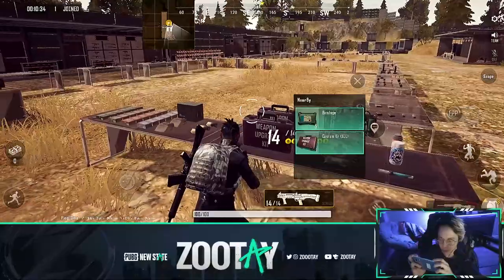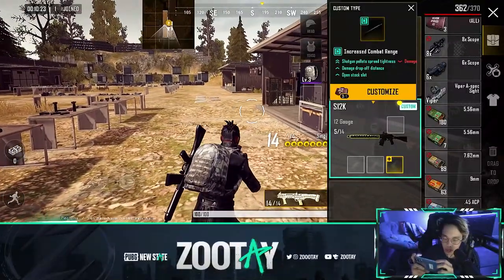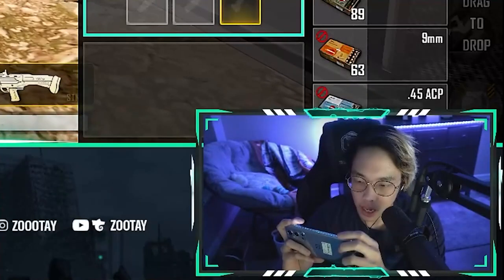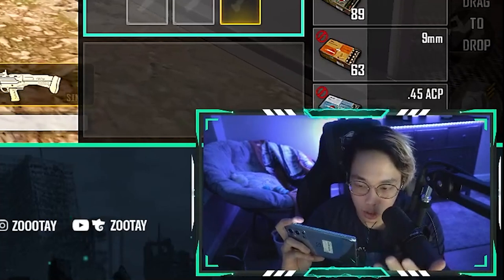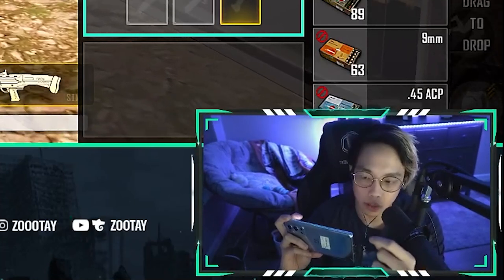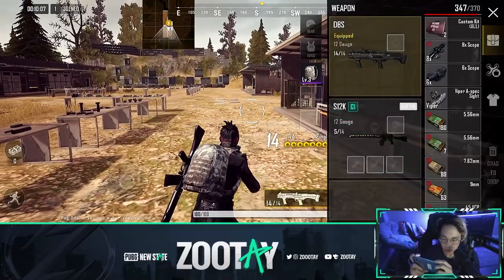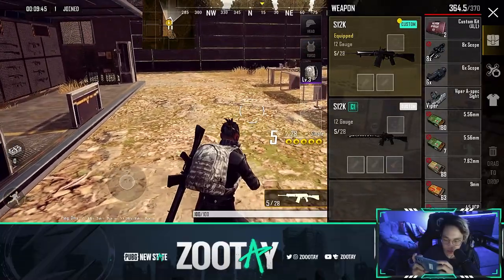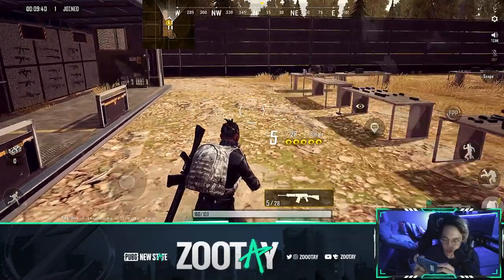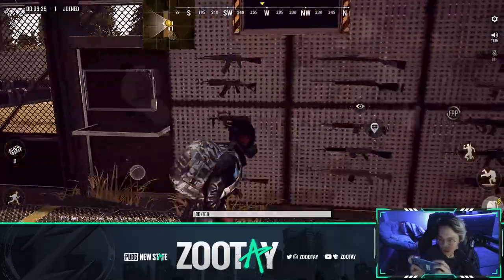Next is the DBS - can't customize - and the S12K, which you can customize. The S12K upgrade gives shotgun pellet spread tightness increased by a lot and damage drop-off distance improvement, though you do less base damage. It also gives 'open stock slot', meaning you can now put a grip on it - you can attach a stock to the weapon now. Pretty cool.